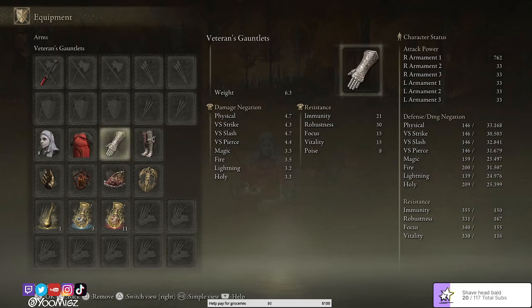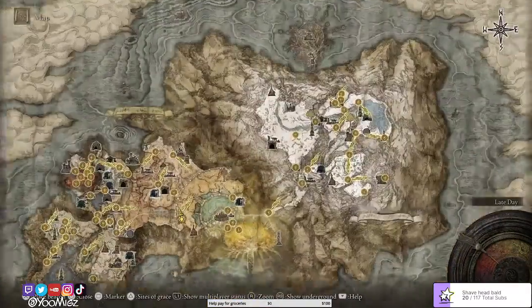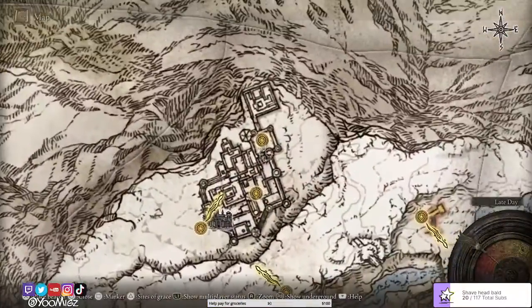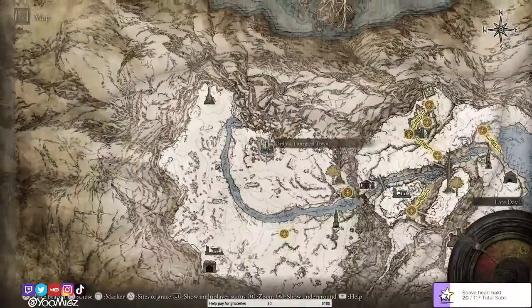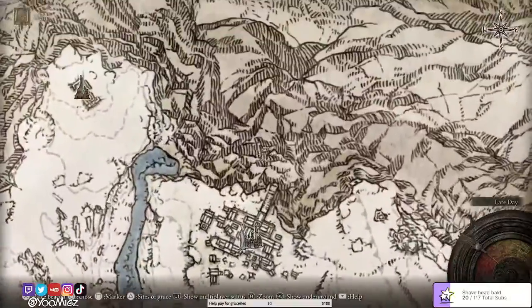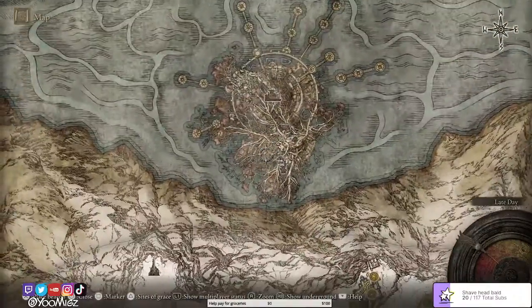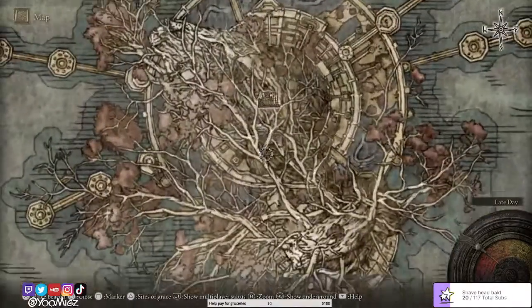We got Veteran's Gauntlets and Veteran's Greaves — you can get all of these at Castle Sol, over here at Mountaintops of the Giants. This is also where you get the right piece for the secret Haligtree Medallion, which is how you fight Malenia.